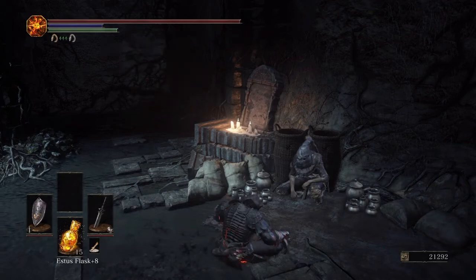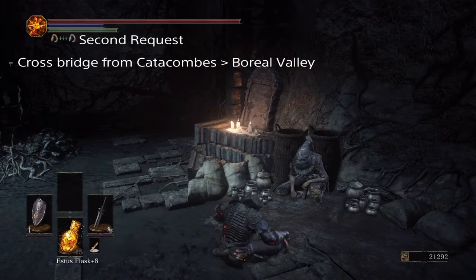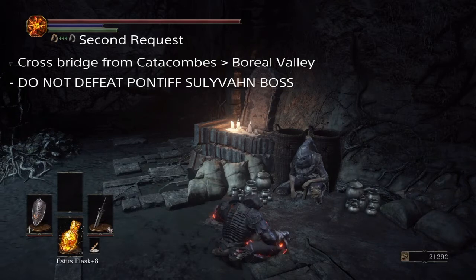Now this is where things will get tricky. After you have crossed the bridge between the Catacombs and the Boreal Valley, Greyrat, if you return to Firelink Shrine, will ask you to go out for a second time. In order for Greyrat to return with some new goods instead of dying, you'll need to follow one of two other NPC's quest lines.